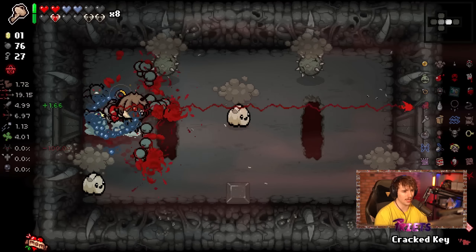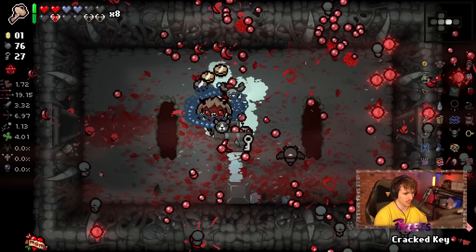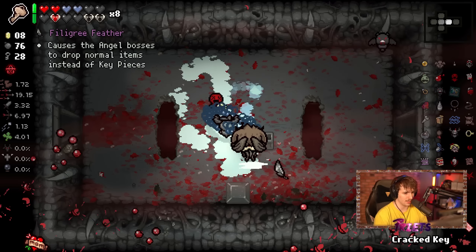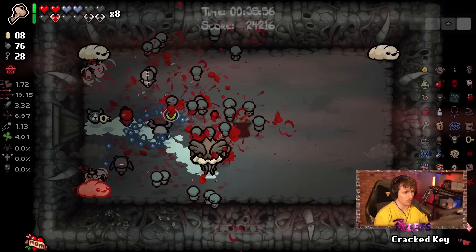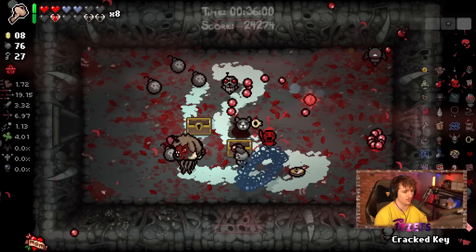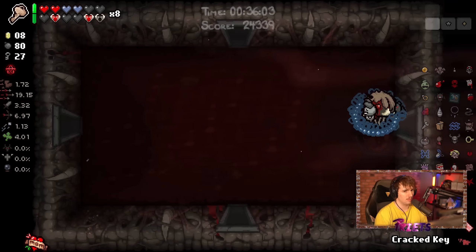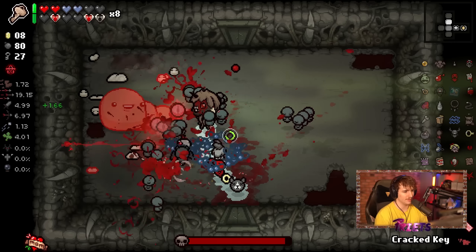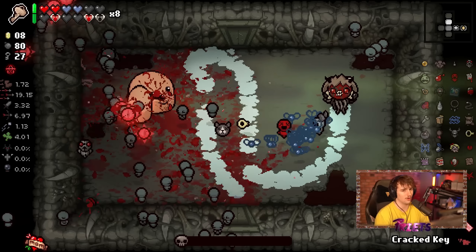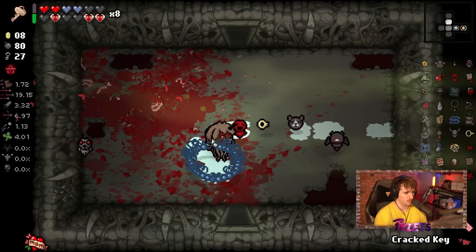We now get to go to the boss challenge room, which is pretty sick. We can't get an angel deal most likely — we're looking for a sacrifice room on this floor if we can, which would be huge. But I'm not banking on it; the chance of getting a sacrifice room isn't great. Let's give her the health — there's health in here.